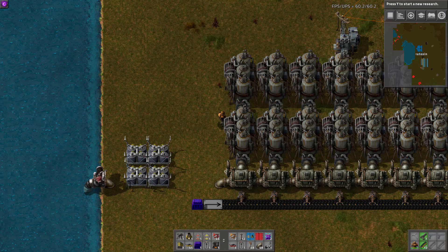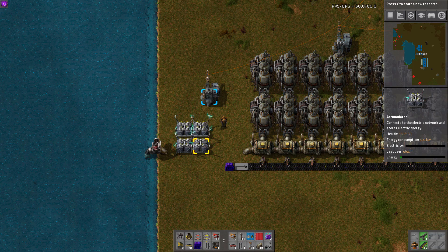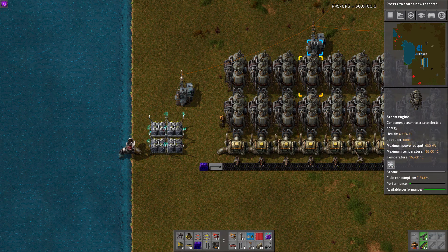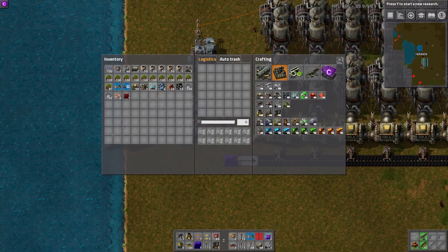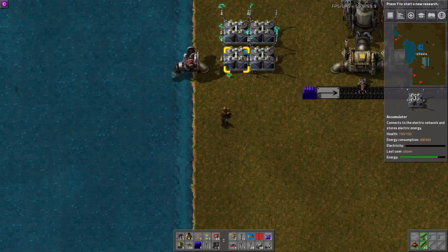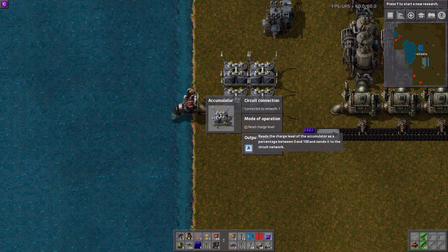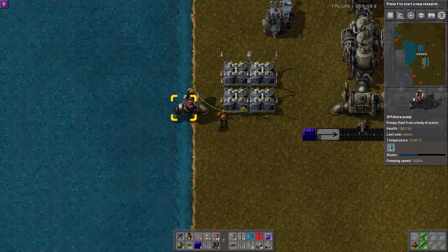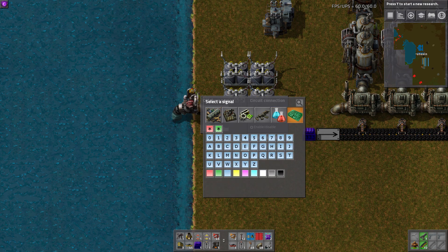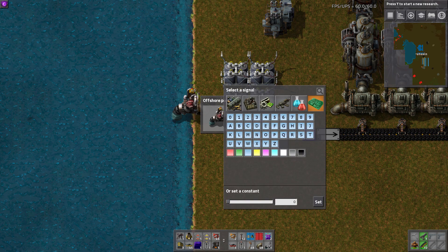So you just put down, like, four accumulators right there, and we will drop a substation over here so they can power up. Right now the steam engines are charging them. Then you just need some wire — take a wire from one of them and hook it to the pump. So then this outputs its charge level as signal A. Right now its charge level is 100. But we come over here and we say: I want you to be enabled and disabled by signal A. I want you to enable if signal A is less than, say, 75%.